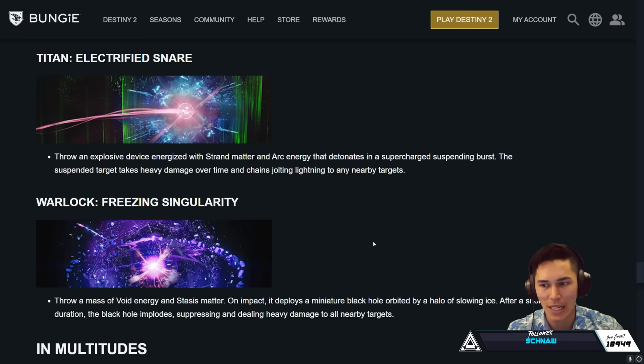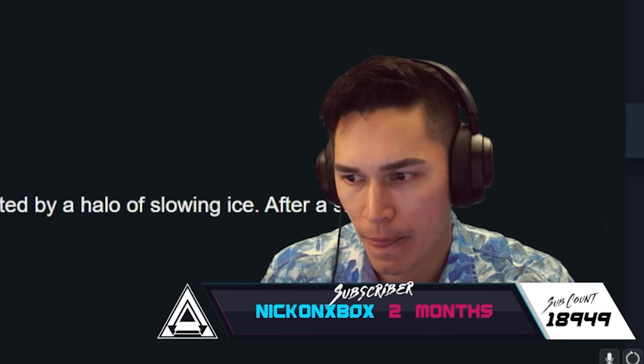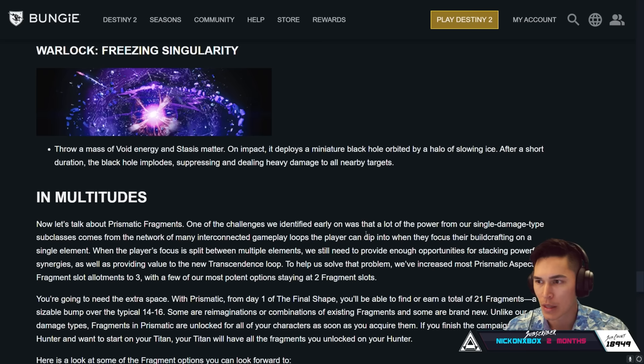Now the Titan: Tangle — an Electrified Snare. Throw an explosive device energized with Strand matter and Arc energy that detonates in a supercharged suspending burst. The suspended target takes heavy damage over time and chains jolting lightning to any nearby targets. So say you had an Unstoppable and an Overload champion standing next to each other — you throw this grenade, it suspends the Unstoppable and Overload, but then the Arc energy that detonates with a jolt would stun the Overload. That's pretty nuts.